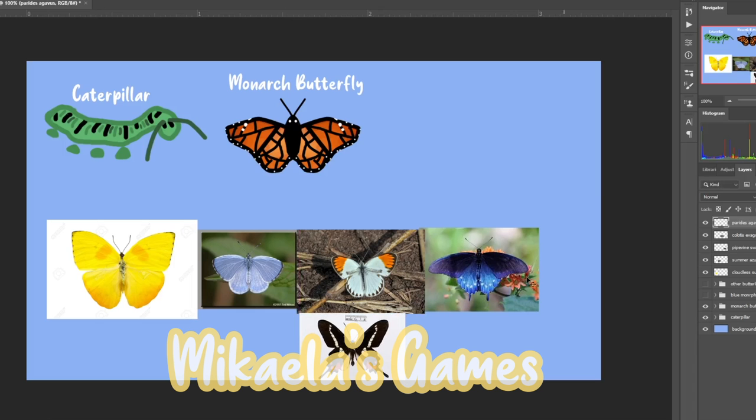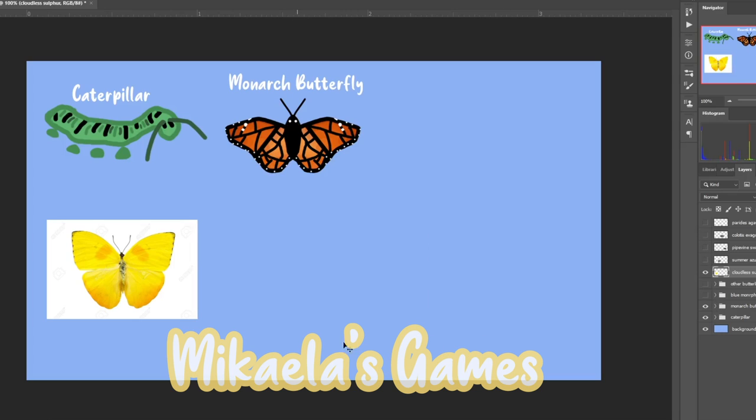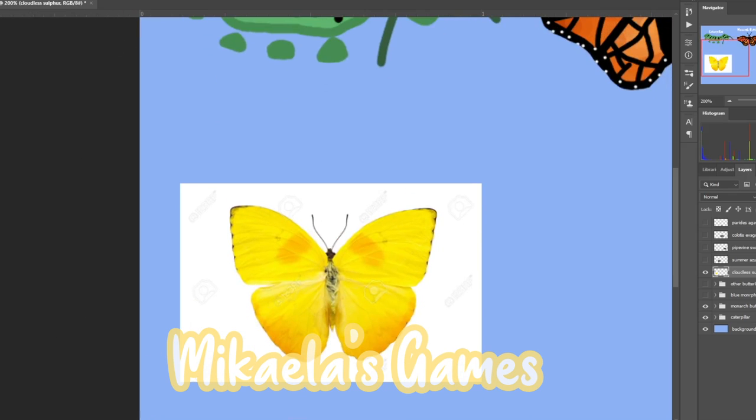Moving on to the actual butterflies I went with — which is my second plan — basically you hatch or age up caterpillars and then you will get different types of butterflies. I think that was a better idea. I don't know why I went with the colorful ones first. I searched up different types of butterflies online and picked out ones I really liked. I chose five different butterfly types and I liked all of them.